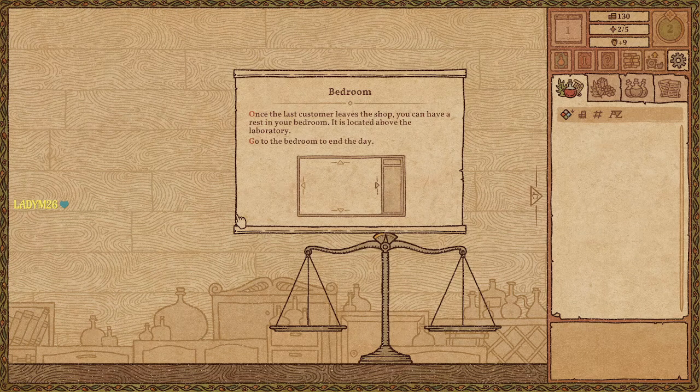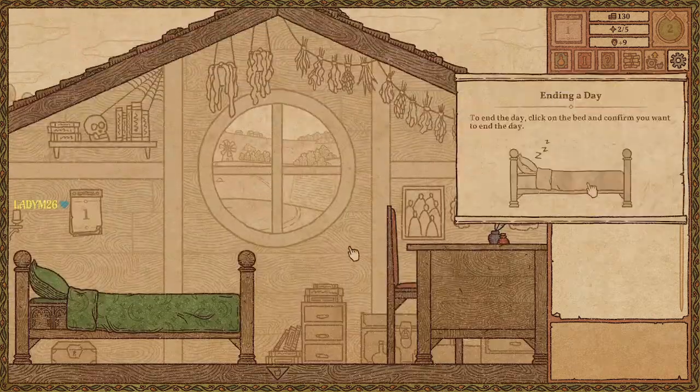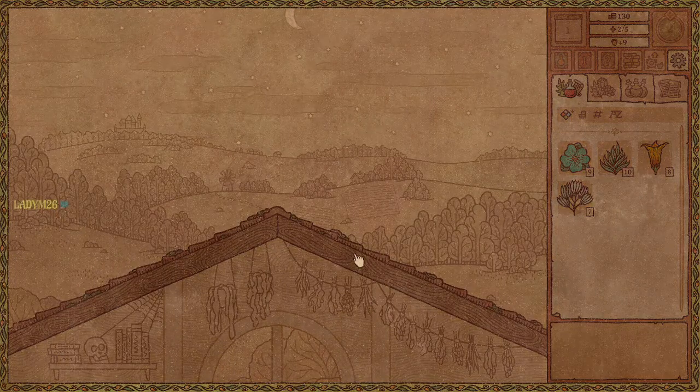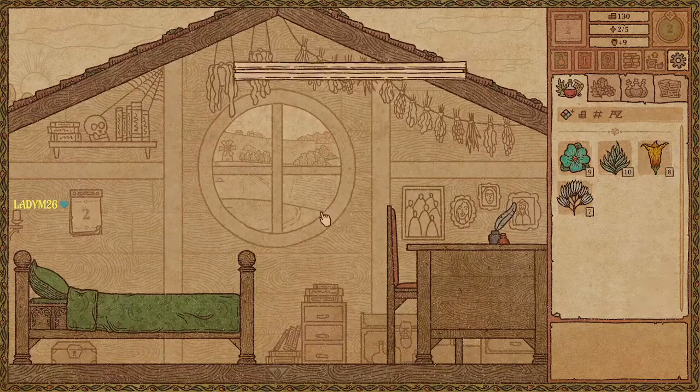Return once the last customer leaves the shop. You can have a rest in your bedroom — it is located above the laboratory. Go to the bedroom to end the day. Up top — nice. Click on the bed. Nice little countryside — and there's a castle in the back. Can we go there? I'm going to check out the castle.